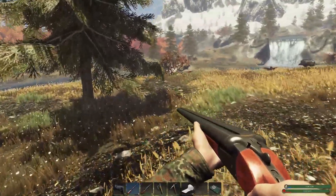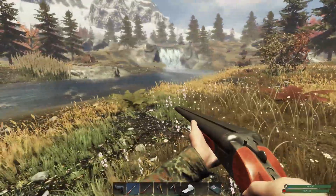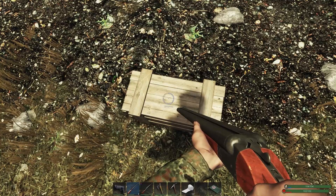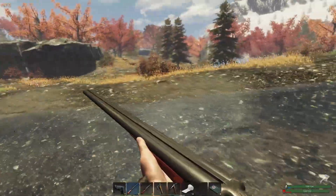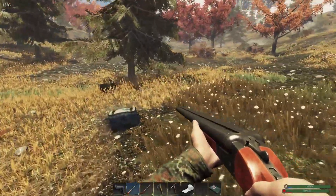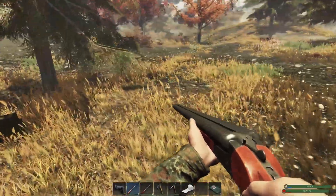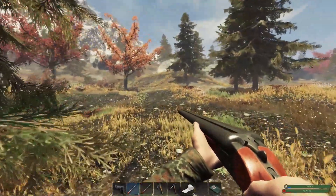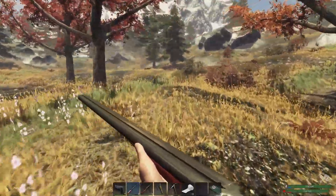The main reason to build that base over here is for the caves, for one — and for two, there's a bunch of trees over there that give you four logs per tree, so I'd be able to farm out a hell of a lot more wood doing that. So yeah, that's pretty much the main reason: wood and the caves.